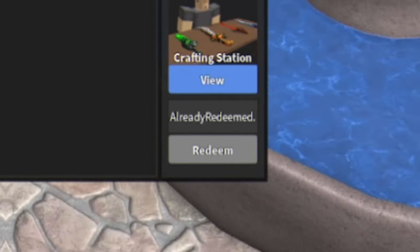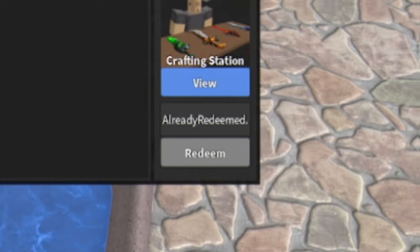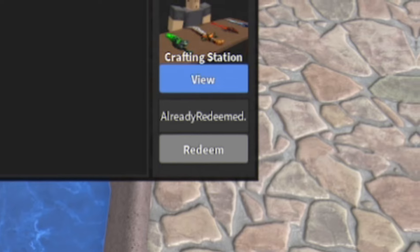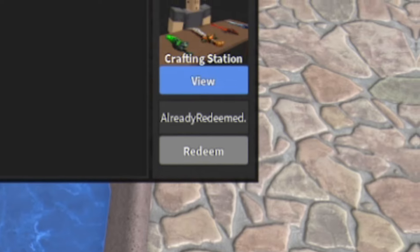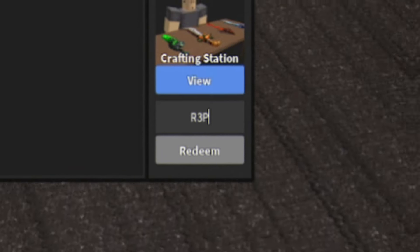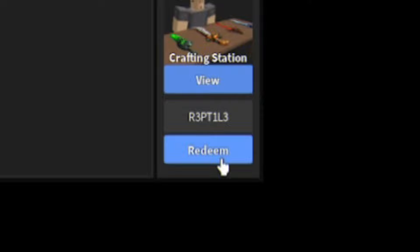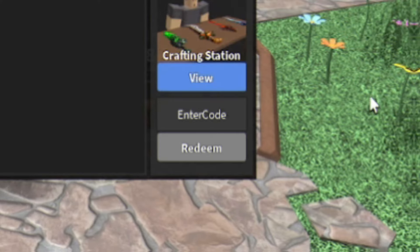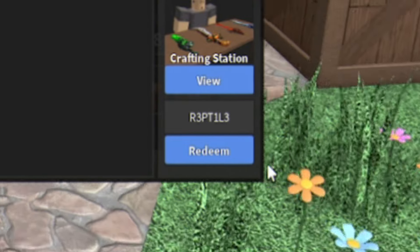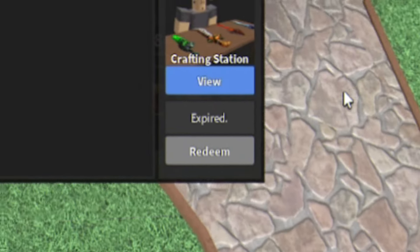There are a lot of codes in this game, though many seem to be expired, which is unfortunate. Let's try the code REPTILE — R-3-P-T-1-L-3. When the Redeem button lights up it shows it was once an active code, but unfortunately it looks like it's expired.